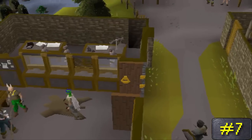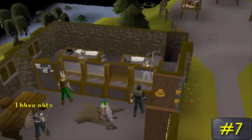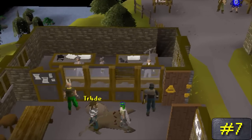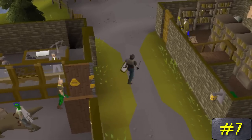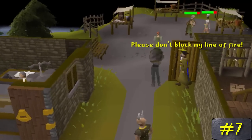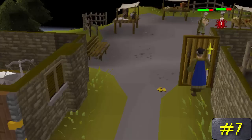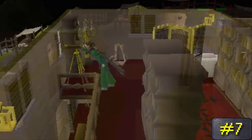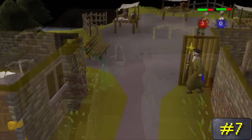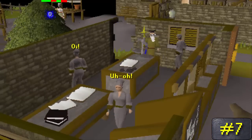Number 7. Everyone knows that the Wise Old Man robs Draynor Bank at one point in time. But why does he rob the bank? Stated by Mod Ash in a livestream, the story behind the reasoning is actually quite a simplistic one. Mod Ash says that his first real project of any real significance within the game was in fact the Wise Old Man, and that one day Paul Gower asked him why he has a telescope pointing towards the bank — what is the reason for it? And there wasn't one. It wasn't until Ash talked to Mod Mark months later and was given permission to create the storyline that we all know today.